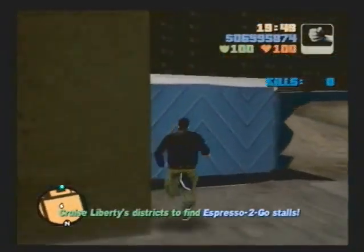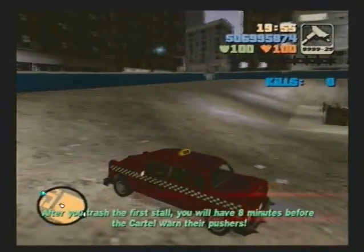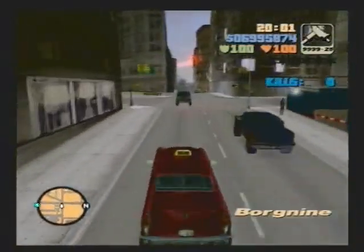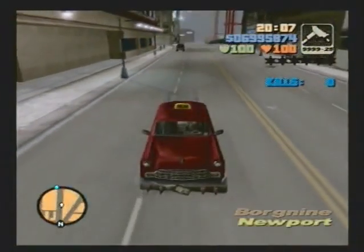That's the last time we're gonna see her whacking Miguel. Here's the vehicle I decided to get for this mission: the Borgnine Taxi, which is what you get at the taxi place in Harwood — Borgnine Taxis in Harwood. There are nine stalls throughout Liberty City.